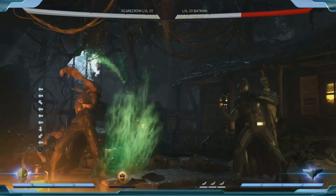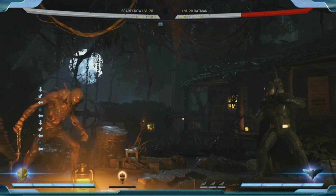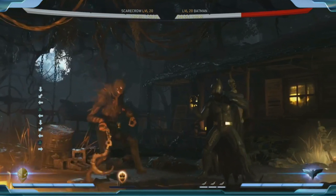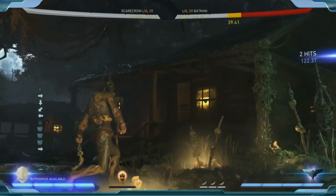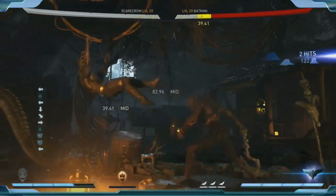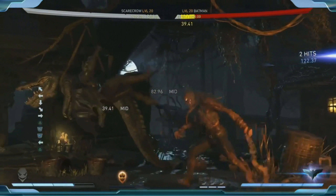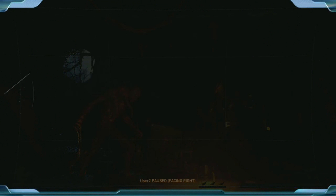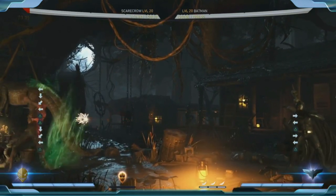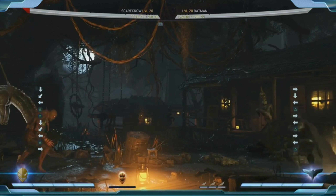He also has this energy wave, and this will actually absorb projectiles. So if he's struggling because his moves are on the slower side and he's getting zoned out by batarangs, he can use this. The meter burn version does a double wave and knocks them far away. You can actually combo off this once it hits — he eats projectiles.